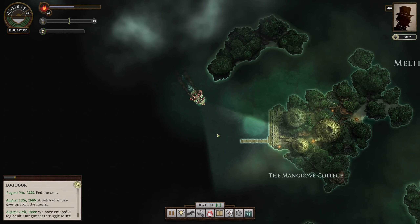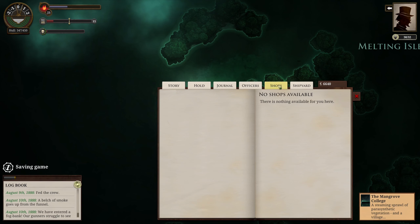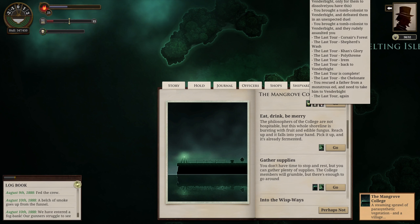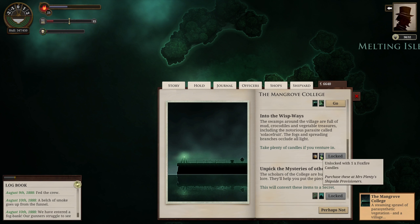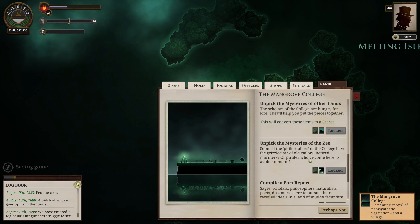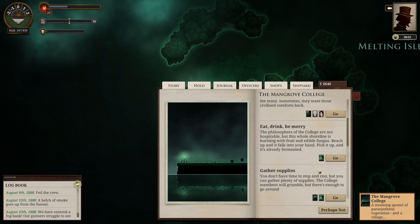Here we are at the Mangrove College. Let's pull in and see what they have for us. No shops. We have someone who wants something with our submarine - not really interested. It looks like we have another place we could take a candle into, so that could be for our next captain. Let's get our port report. We need supplies, lots of them. We can go beachcombing, gather supplies, eat, drink, and be merry - I don't think we need to be merry though.